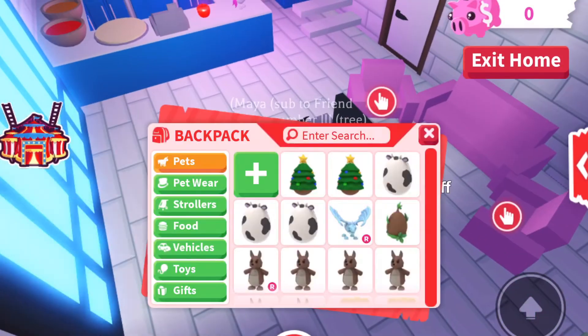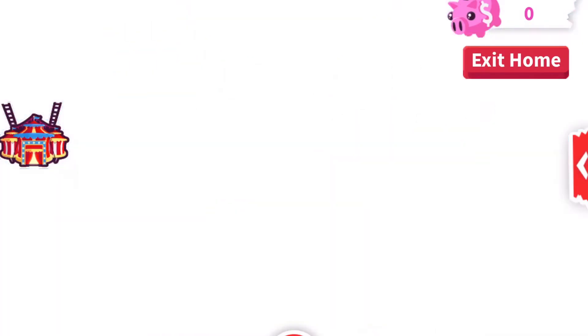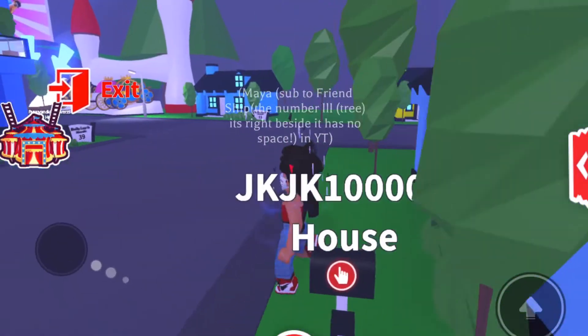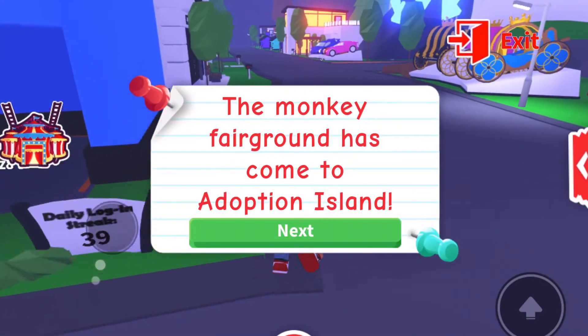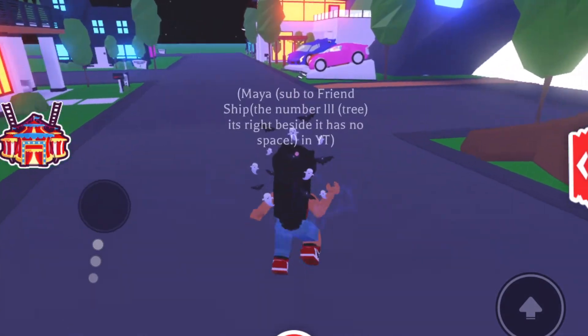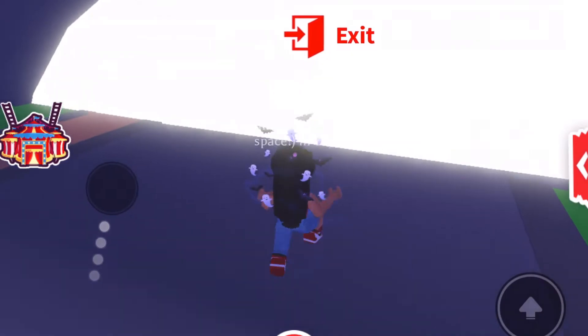I think it's nighttime right now because it's very dark. I'm going to show you how you can get there without teleporting. If you want to teleport, you can just click next and then click yes. Monkey fairground has come to the adoption land — you teleport there and say yes or no, whatever you want.